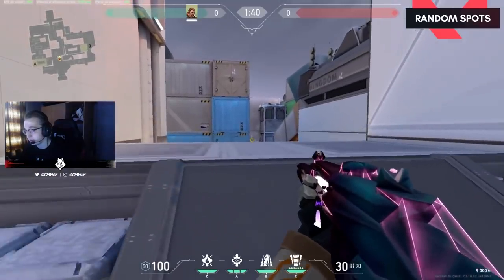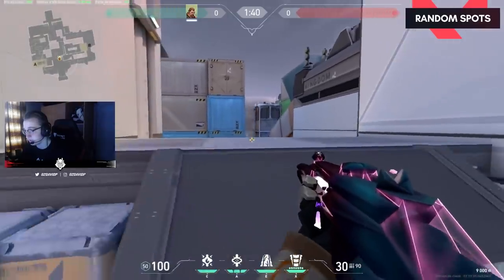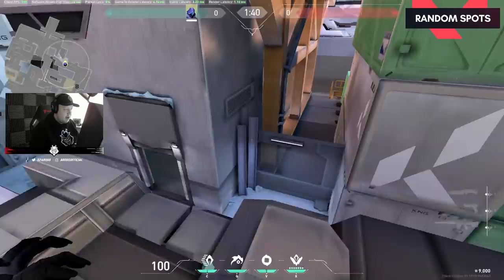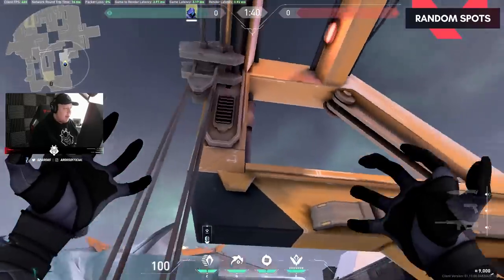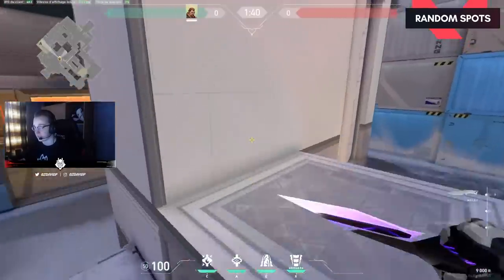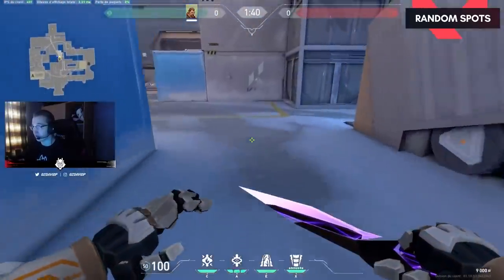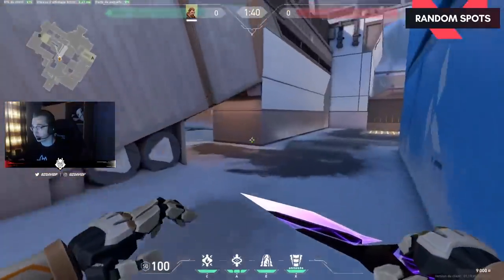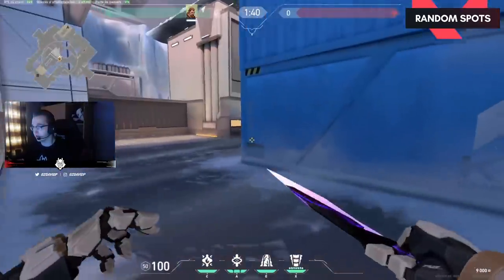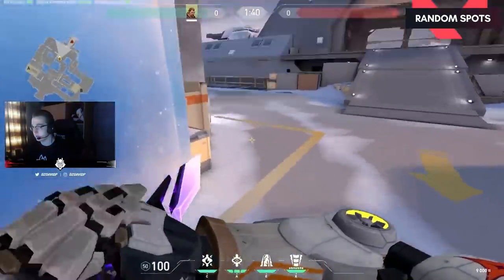You can hold mid from that angle — they only see your head, so you have the advantage. As attackers, I think it will be good to play with Viper. Viper wall will be really nice. You could make a wall and go to this area pretty easily, flash through it, and make mid free for you.